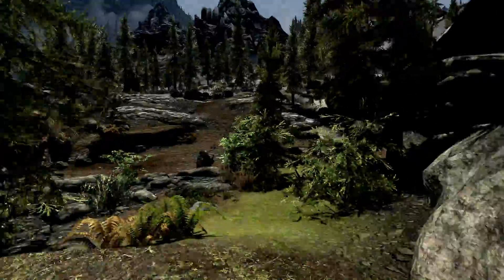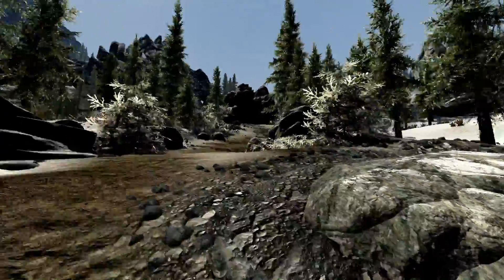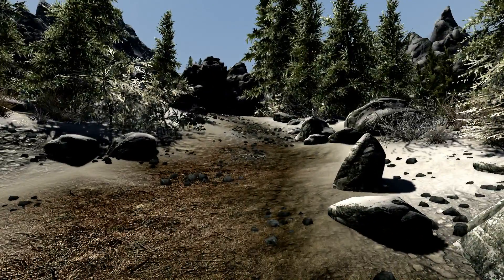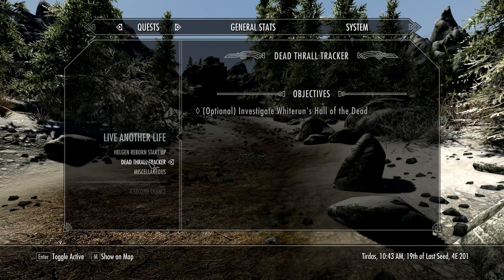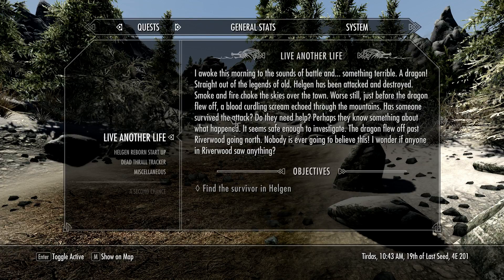Let's go see what that dragon came from — it came from that direction. I want to see if there's anybody hurt. It looks like it came from Riverwood. Let me turn on my HUD real quick. Quest tracking off except for this one. 'I woke this morning to the sounds of battle — something terrible, a dragon, straight out of legends of old. Helgen has been attacked and destroyed. Smoke and fire choked the skies. Just before the dragon flew off, a blood-curdling scream echoed throughout the mountains. Has someone survived? Do they need help? Perhaps they know something about what happened. It seems safe enough to investigate.'